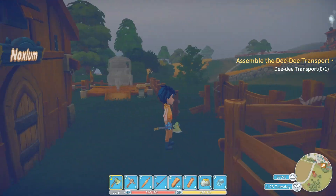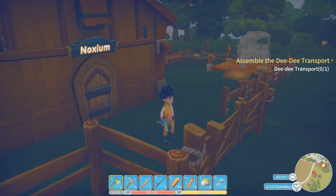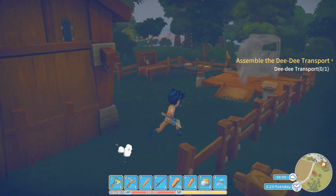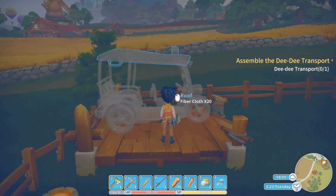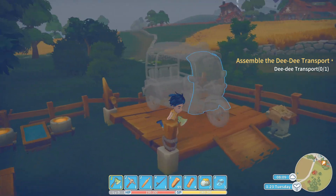Welcome to episode 19 of the My Time at Portia series. Here we have the first setup, or the outline, for our DD transport.